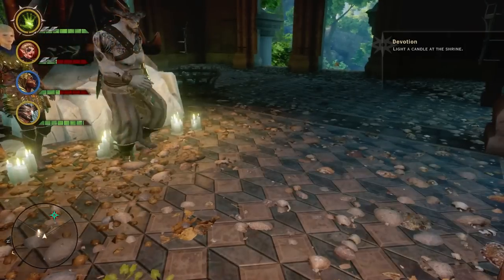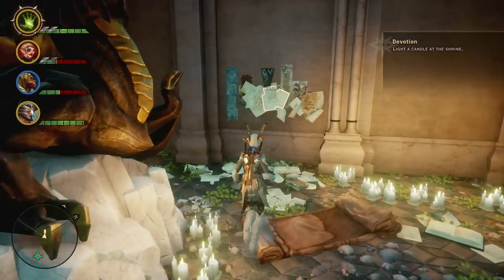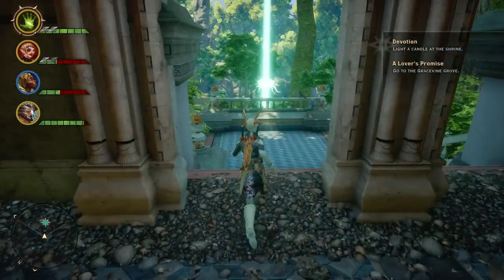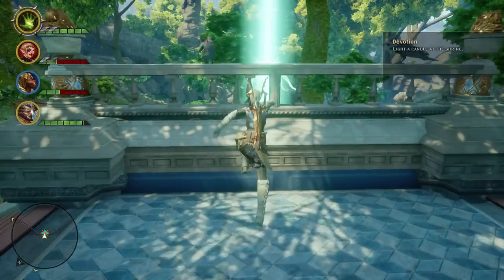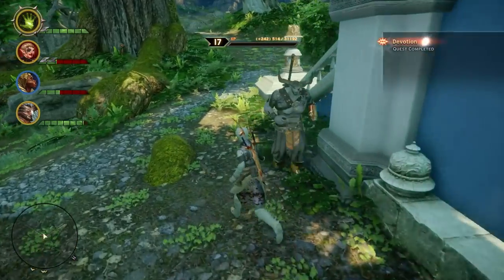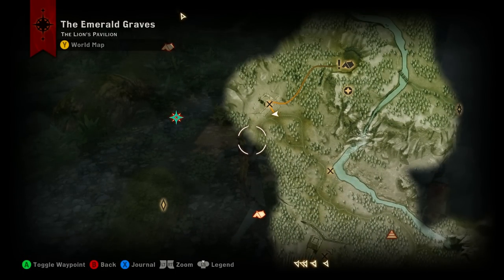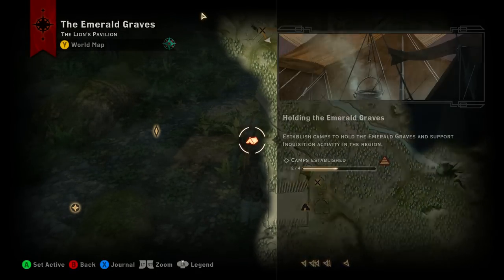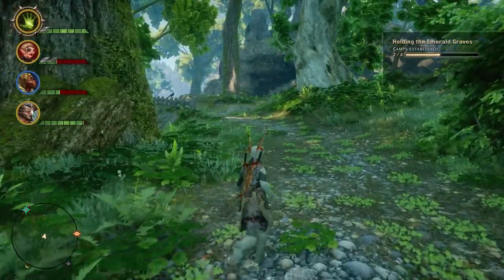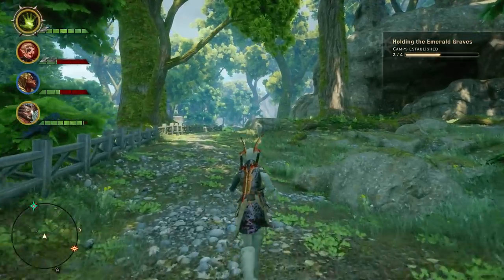What am I doing? Lover's Promise. Am I supposed to light something over here? Then we have Observing the Menace, another camp, and another Astrarium. Let's hit the camp, hit the third Astrarium, and then we can knock that out and the other quests. Just to check — 14 minutes — pretty damn good time, I'd say.